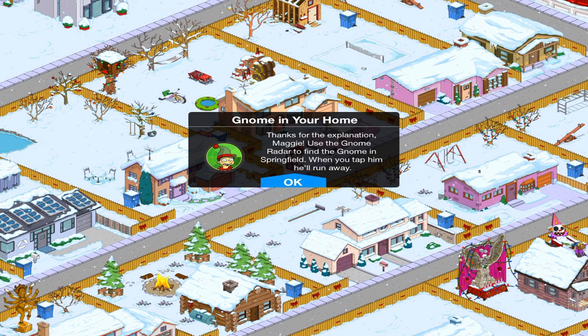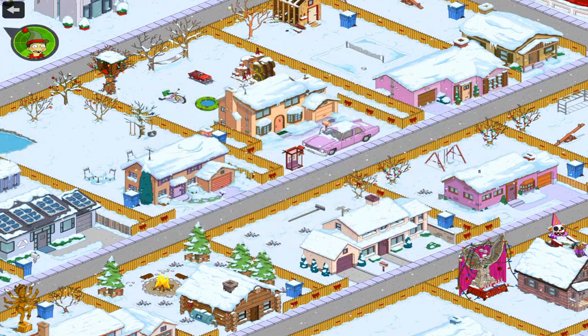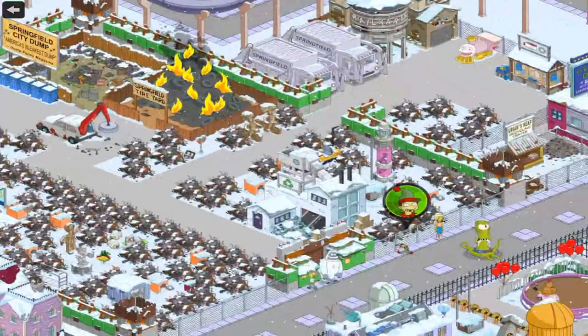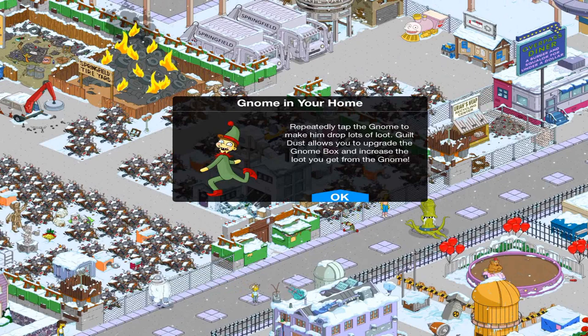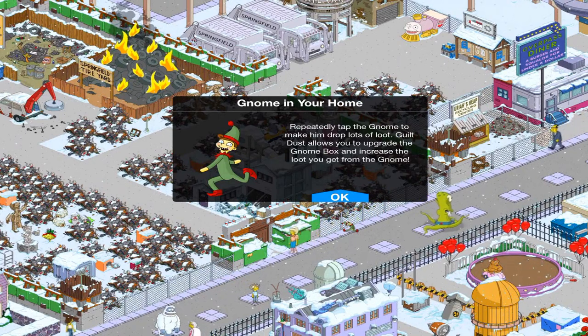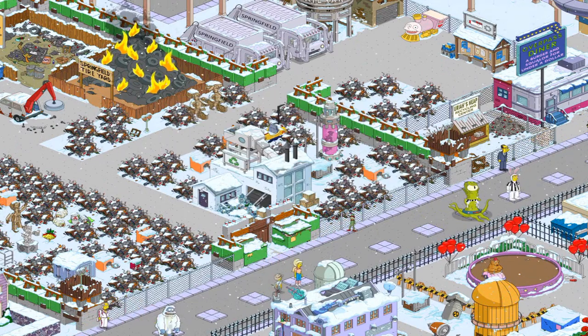So thanks to the explanation, Maggie — use the gnome radar to find gnomes in Springfield and tap them. So we can use this gnome radar thing to find some gnomes. Repeatedly tap the gnome to make him drop lots of loot. Guilt Dust allows you to upgrade the gnome box and increase the loot you get from the gnome. So that's pretty cool.